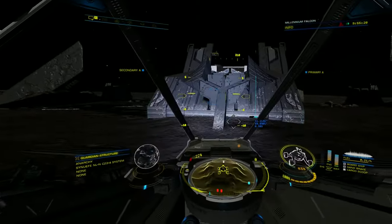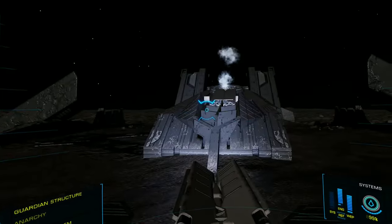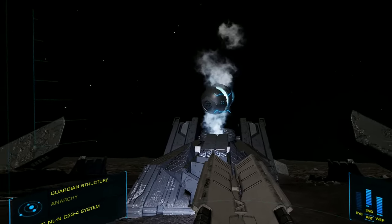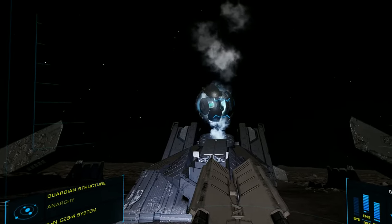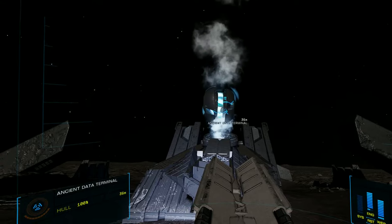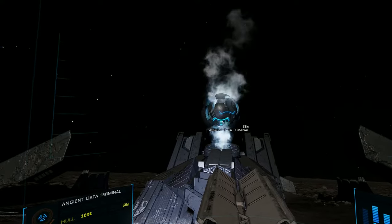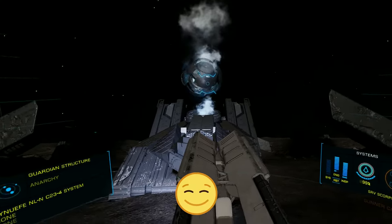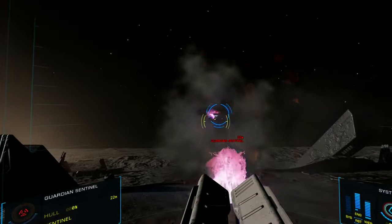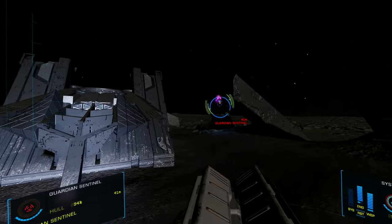Then jettison the guardian relic we collected earlier. This will activate the structure. Switch to turret mode and be ready to scan the spinning globe. When the square reticle appears, lock onto it and scan it. You should now have the guardian module blueprint. Again, the sentinels will attack as soon as you are successful, but they are no match against the Scorpion SRV.